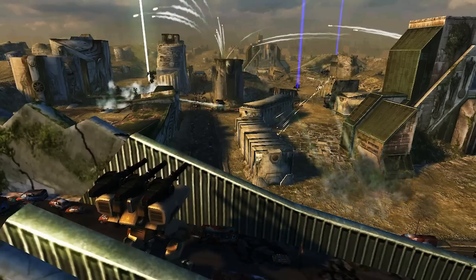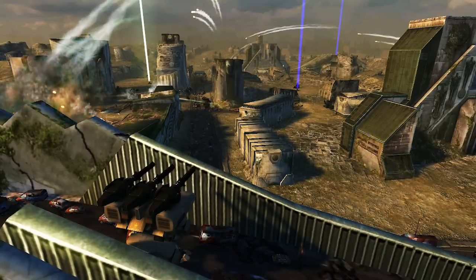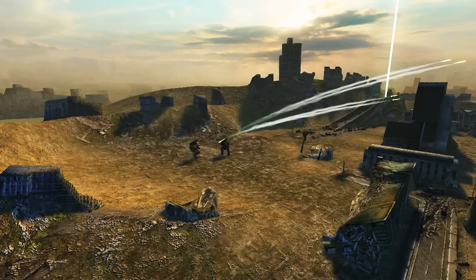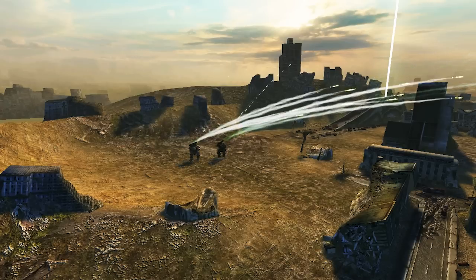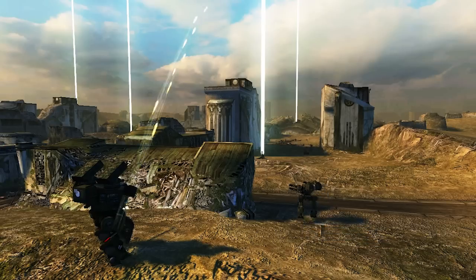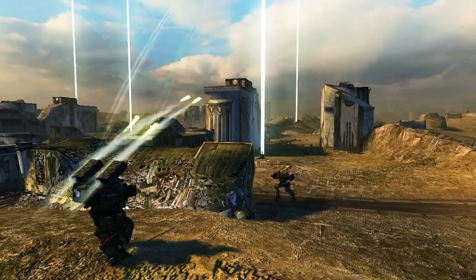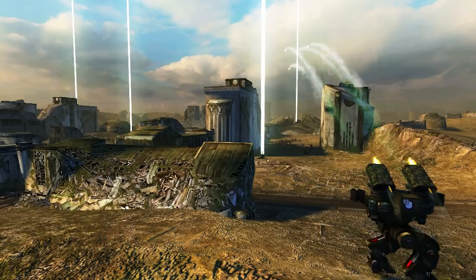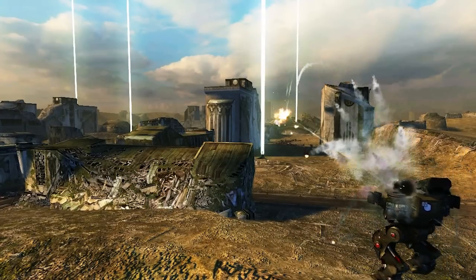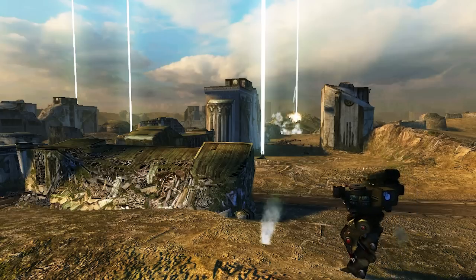There are some points of cover on the right of the respawn, which can hide even heavy robots. There is also a base for artillery on the right side, which means that you can fire at the enemy using Zeniths. You can also control the nearest beacon if you have a teammate helping you. The most important thing is to stay in a shelter to prevent getting in your enemy's crosshair when they are on the bridge.